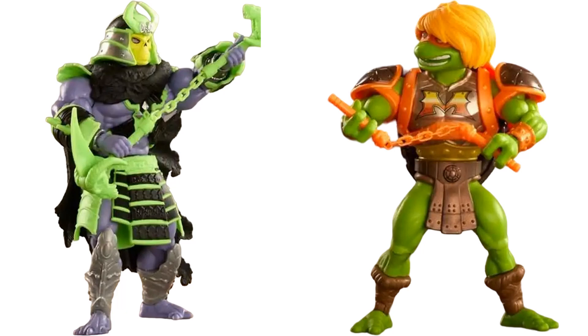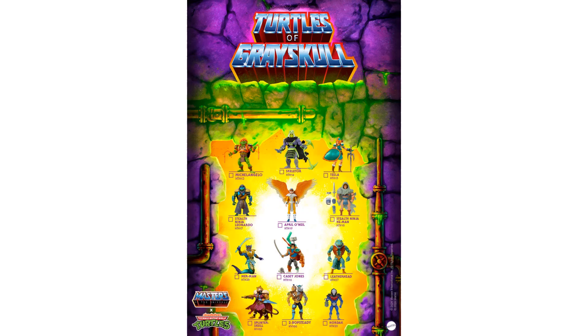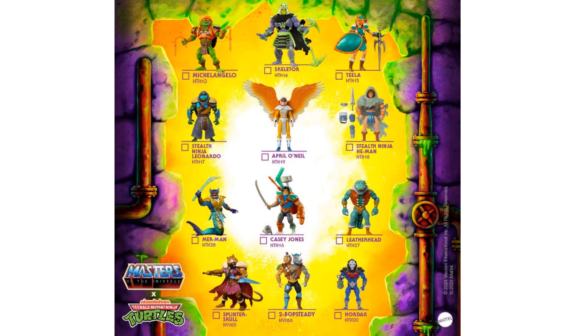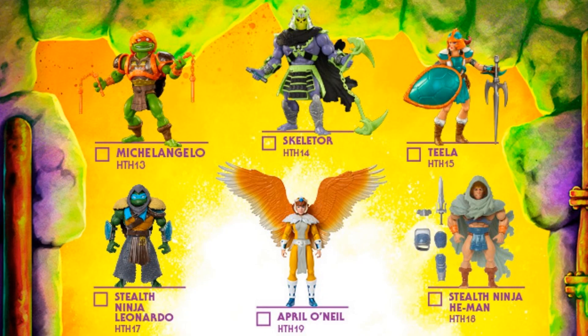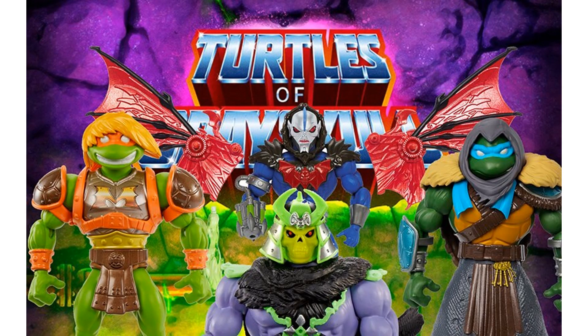Let's jump into TMNT. Got some teases before the promo even hit — Skeletor and Michelangelo as He-Man. Here's the full poster showing off what we're getting for Turtles of Grayskull — the mashup of Masters of the Universe and TMNT. Zooming in closer: Michelangelo, Skeletor, Teela, Stealth Ninja Leonardo, April O'Neil as the Sorceress, Stealth Ninja He-Man, Merman, Casey Jones, Leatherhead, Splinter Skull, 2-Bopsteady, and Hordak. Great poster.